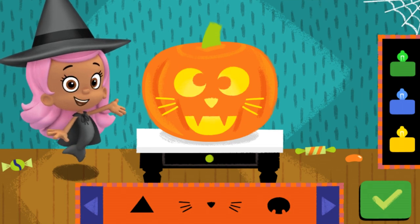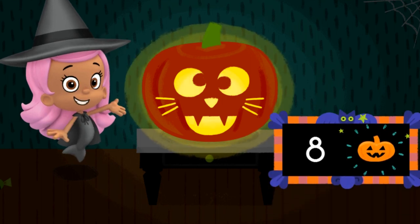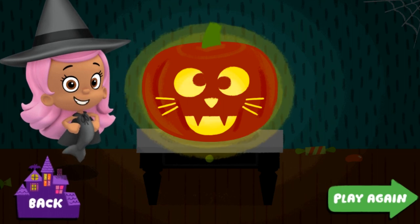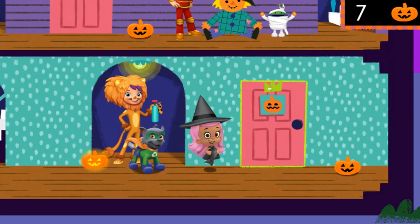Wow, your jack-o'-lantern looks great. Let's hit the lights and see how it looks in the dark. Wow, look at all the jack-o'-lanterns we got. Awesome. If you want to decorate another pumpkin, click play again. If you're ready to return to the Halloween house, tap the Halloween house button. Halloween house. Wow, awesome job. And we collected some jack-o'-lanterns.